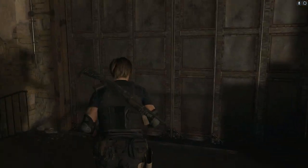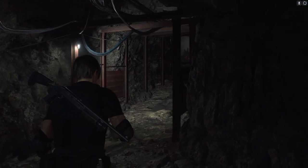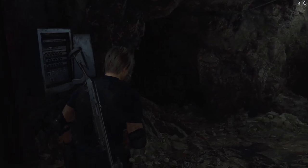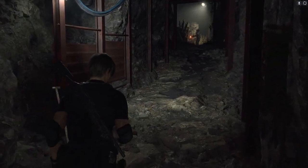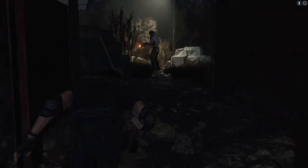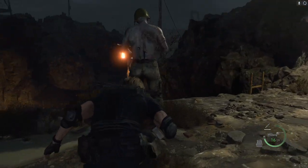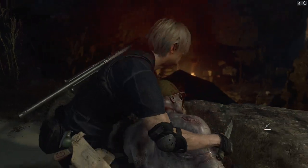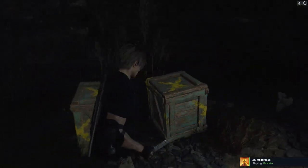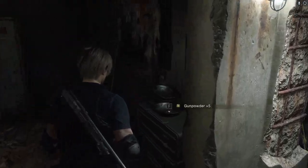Let's go. Now let's see if we can sneak past those weird concubines he's got. They were pretty interesting — they literally have towels over their heads, they can't see a thing. Time for you to say goodnight. I think we're clear in here. What have we got? Gunpowder.